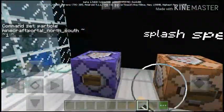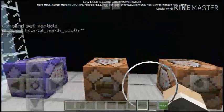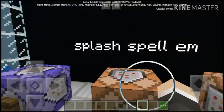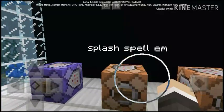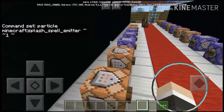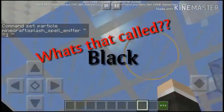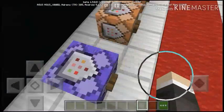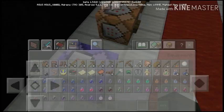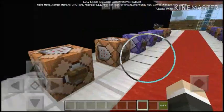The next up is the item slash spell emitter. There's the command — it's kind of like a black smoke. What's that called — black lingering potion? It's kind of like a lingering potion, but it stays in there.